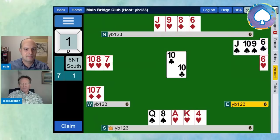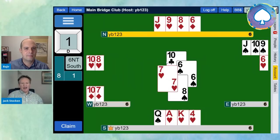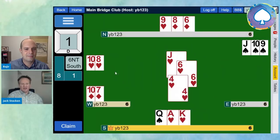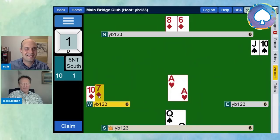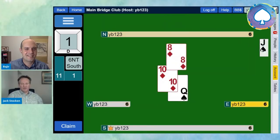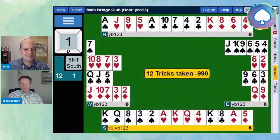This is the moment of truth — are the clubs going to divide three-three? Luckily, we do see the remaining two follow, which makes our ten a nice length winner. Fortunately, on our second chance with the clubs, they have divided three-three. The ten is a master. We play it now — the losing spade can go away. We play out the last few tricks: the rest are ours. King of hearts, ace is a winner, and the queen of spades is a winner from before. When the dust settled, Bajir, we did make a rather tricky six no-trumps.